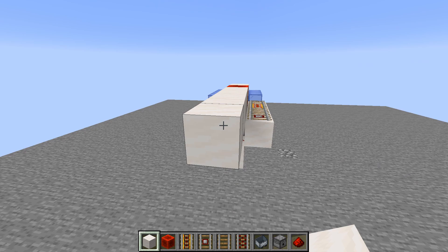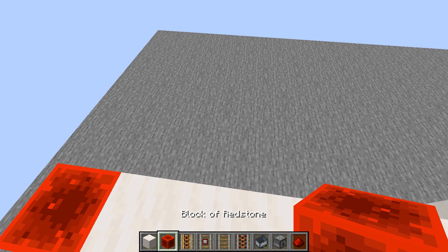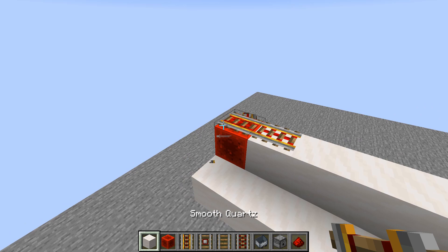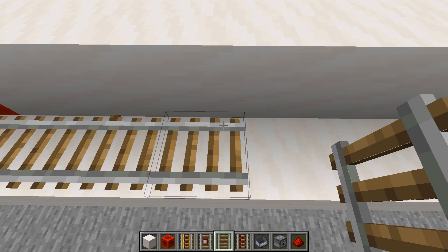It's just placing a redstone block every 10 blocks on the upper rail and placing two powered rails. Of course you need one behind so they don't connect, and one on the lower rail, and then you'll have a long line.